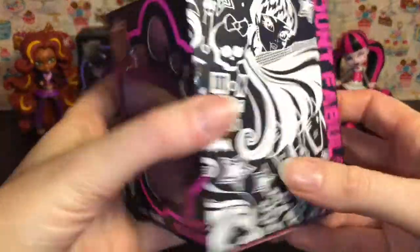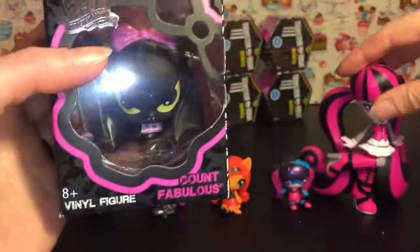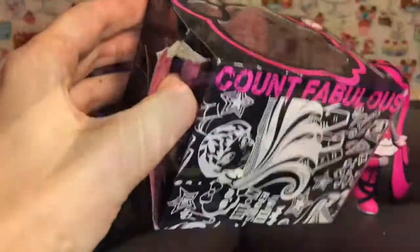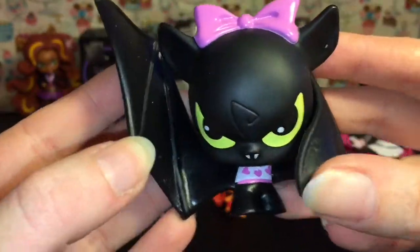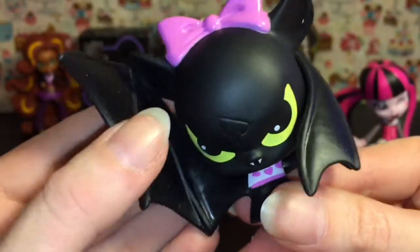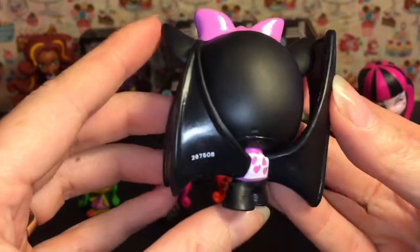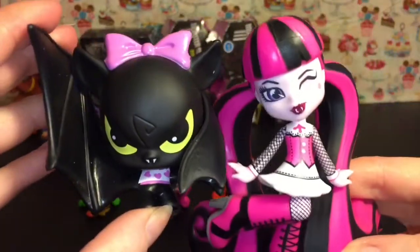Time to unbox our cute little pet vinyl of Count Fabulous — I absolutely love him! He is Draculaura's pet so she would be happy to have him out of the box. He looks super cute, he's trying to be very sinister, and of course Draculaura dressed him up in a little heart shirt and bow and he puts up with it — that is adorable!